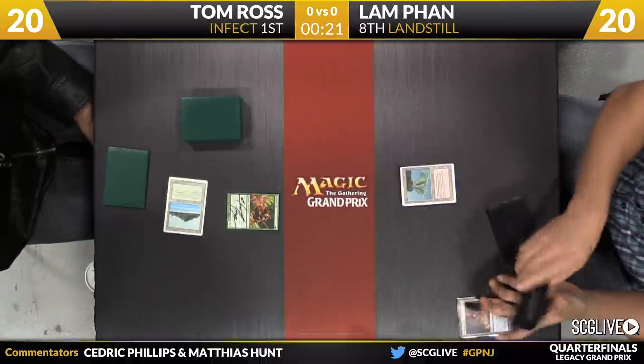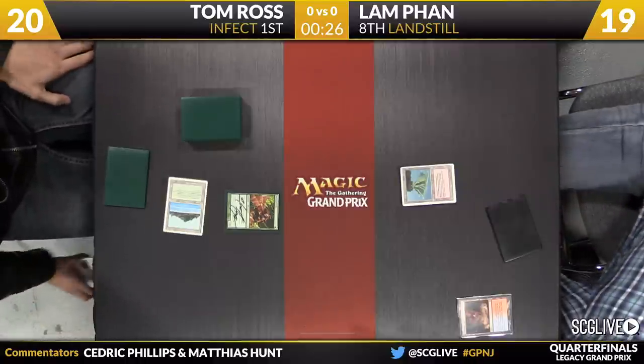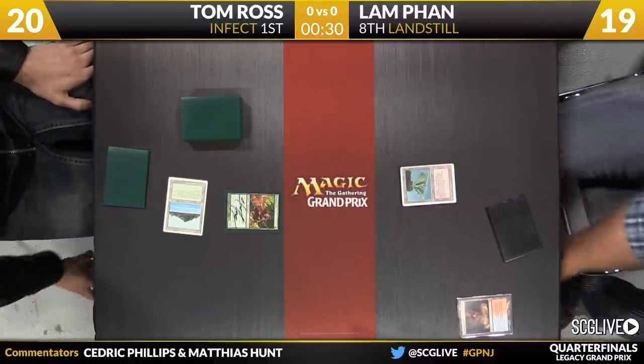Scalding Tarn will be sacrificed here by Fan. He will search up a Volcanic Island, shuffle up the deck here in just a moment. I did drop a few cards here — threw some cards on the ground for good luck. Dude, you got two.